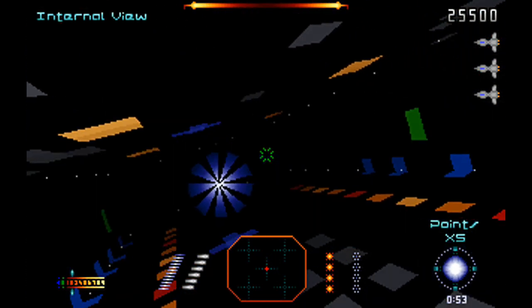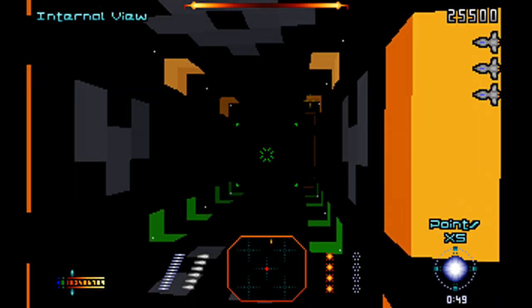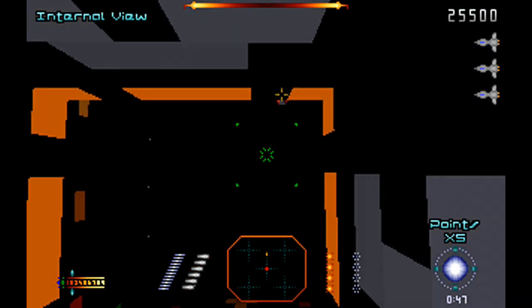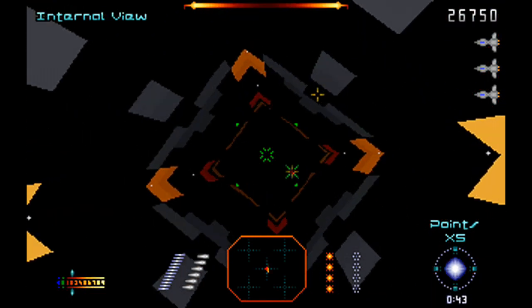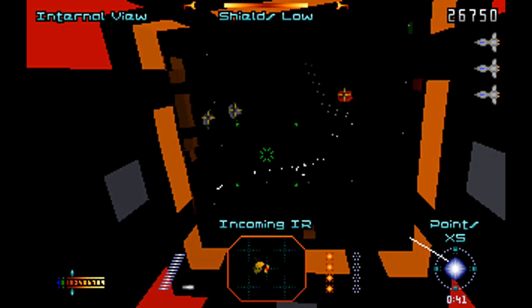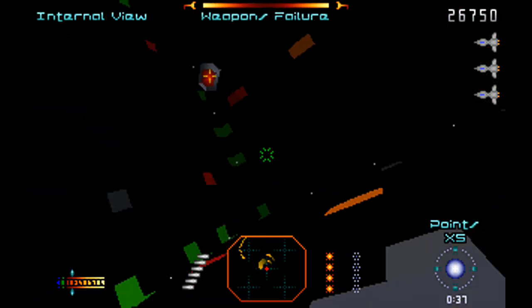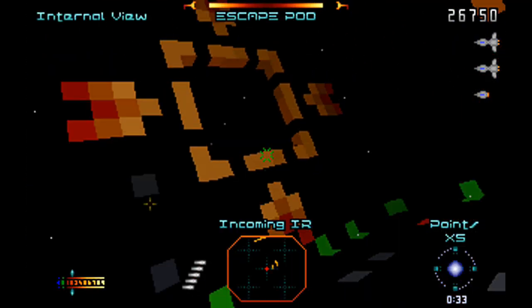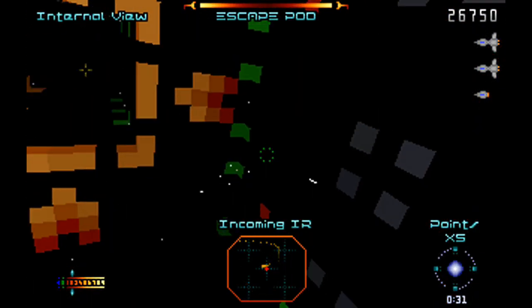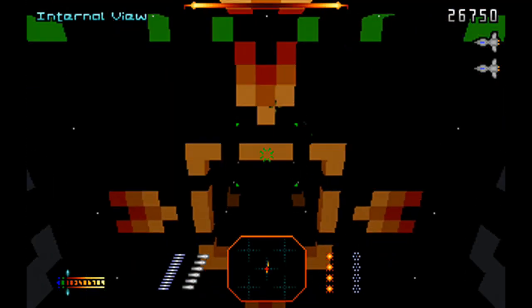Speaking of your shield, it's practically useless, because even just a hit or two can totally deplete it. Then you're open to damage, and you can take very little before you're reduced to sitting duck status. To make things worse, enemies tend to move very quickly, and due to the auto-centering controls it can get very annoying. Almost every time you get hit, your ship will bounce all over the place like you're a pinball in a pinball machine, in a washing machine, in an earthquake. It's annoying — and this is on the easiest difficulty.